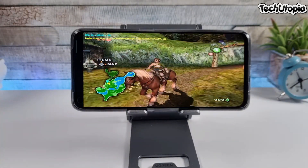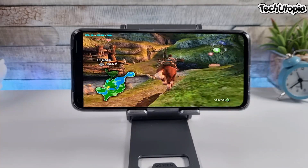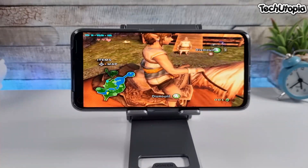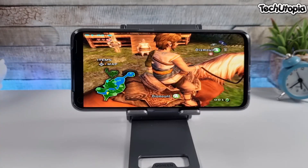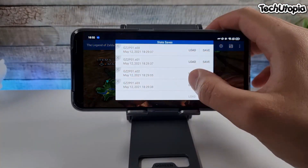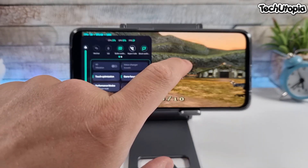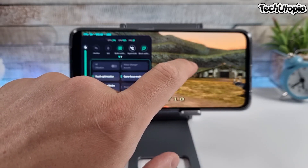And this Zelda era with the horse is also running full speed, 30 fps at 2K resolution. Wow. Beautiful. You can check also here the FPS counter.